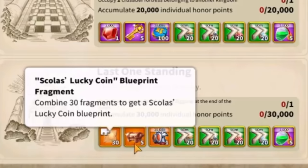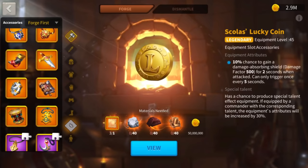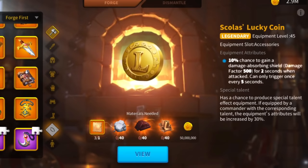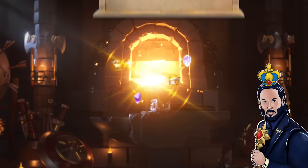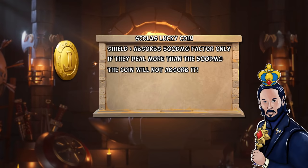Let's start off with the oldest legendary accessory, released first back in KVK2 as the final reward for the winning team. The description says: 10% chance to gain a damage-absorbing shield for 2 seconds when attacked, and it can only trigger once every 5 seconds. The first thing to know is that the shield is 500 damage factor only — meaning if they deal you more damage than that, the coin is not going to absorb it all.